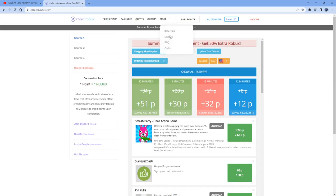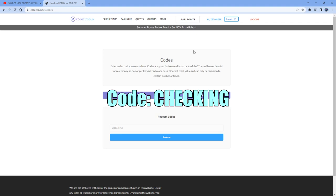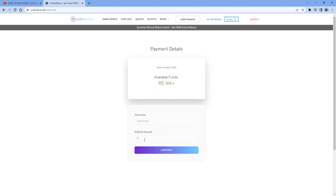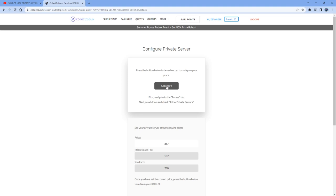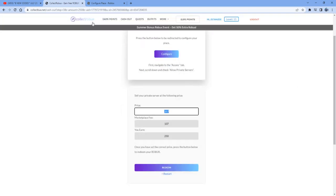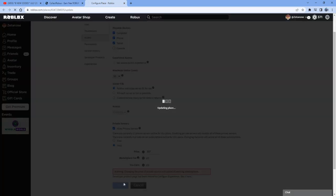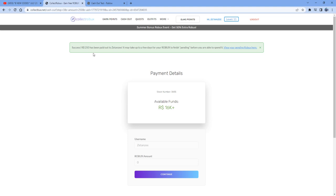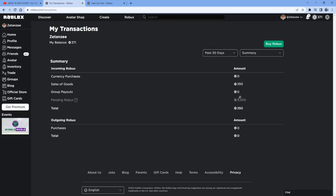After you earn your Robux, check out the codes page where you can redeem a code shown on screen to get some free points on the website. After you get your points, check out the cash out page where you can turn your points into Robux. I'm going to cash out 250 Robux, press continue, select a place, press configure, and change the server price to 357 Robux. Press save, then go into redeem — 250 Robux has been paid out to my account and will be pending for a few days. I have 3,000 Robux pending on my account right now, all from the website.